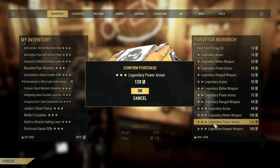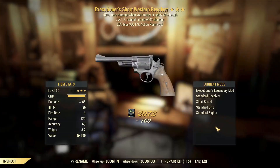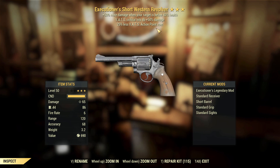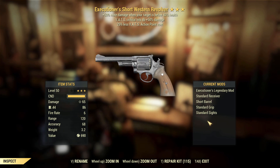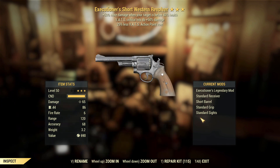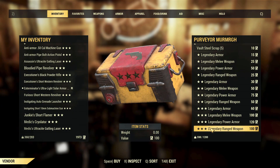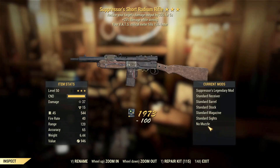A couple more to go. Executioner's short western revolver — this is a god roll. VATS crits and action point cost. This is going to do a lot of damage against bigger enemies like Earle and the Queen once they breach that health threshold. You can sit and shoot all you want. It's a decent weapon.